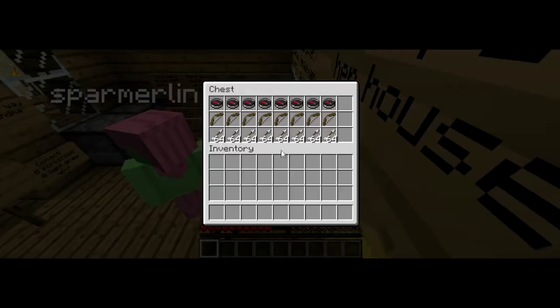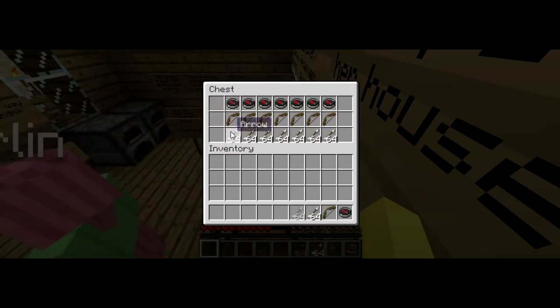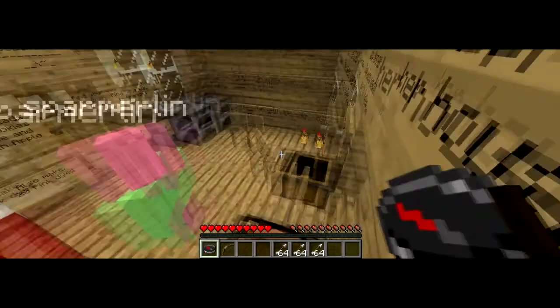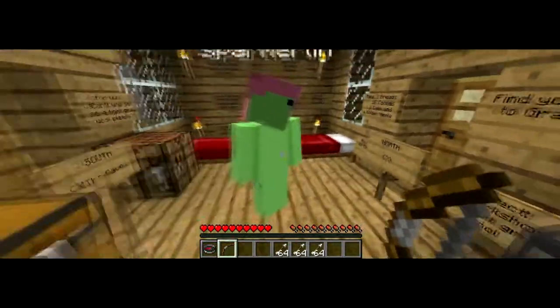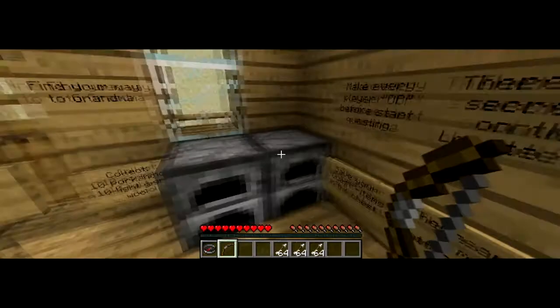Okay let's just raid this chest. What's in it? Bows and arrows. I'm gonna take three stacks of 64 arrows. So what do we need? Chuck me some. There it is, right behind you.